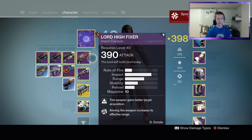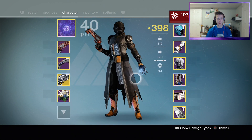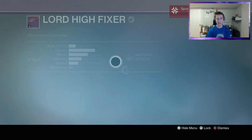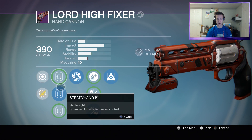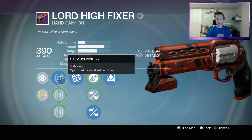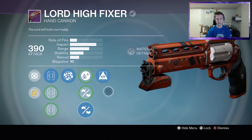Right over here — this guy right here. I think my rolls I got are pretty decent. This is probably my second Lord High Fixer I've ever gotten. The rolls I did get were Hidden Hand with Rifled, Rangefinder, and Fast Draw. I probably should be using Steady Hand — yeah, Steady Hand, Rangefinder, Rifled, and Hidden Hand.